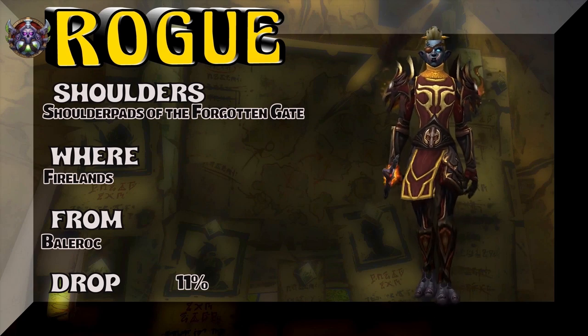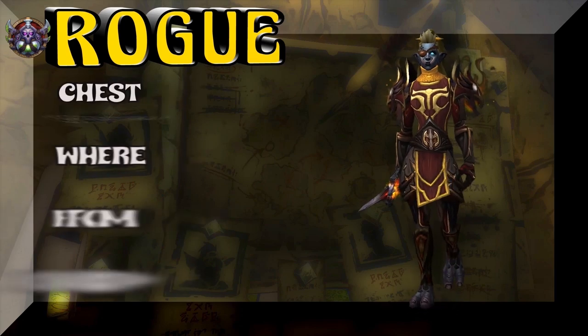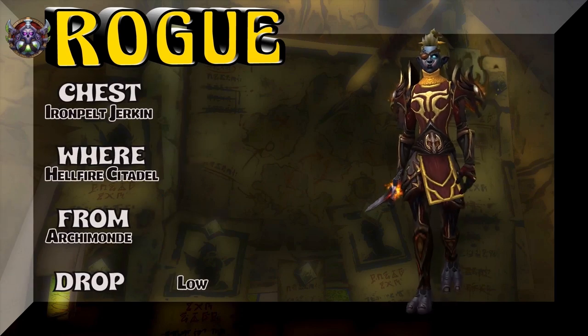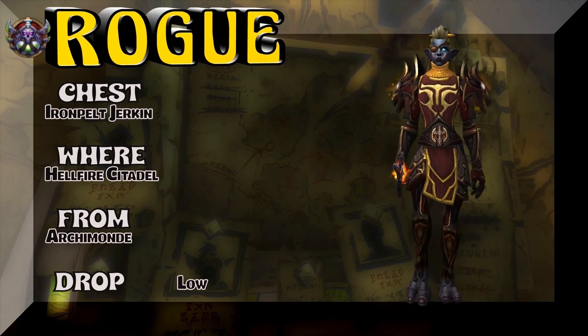Moving on, we'll show you the chest — or basically you really can't see the chest, you can see the arms. Iron Pelt Jerkin, Hellfire Citadel, Archimonde is the boss. Kind of a low drop rate for that raid set.